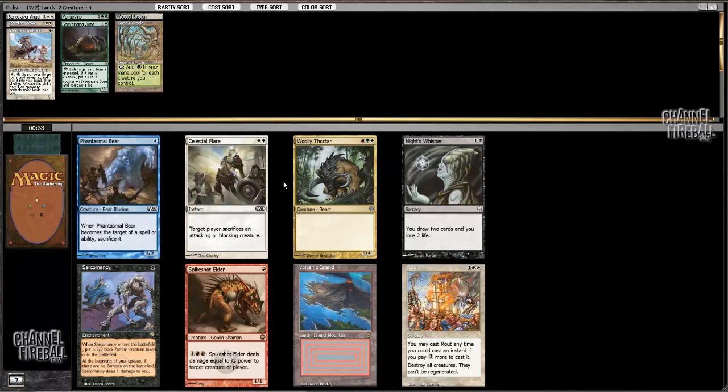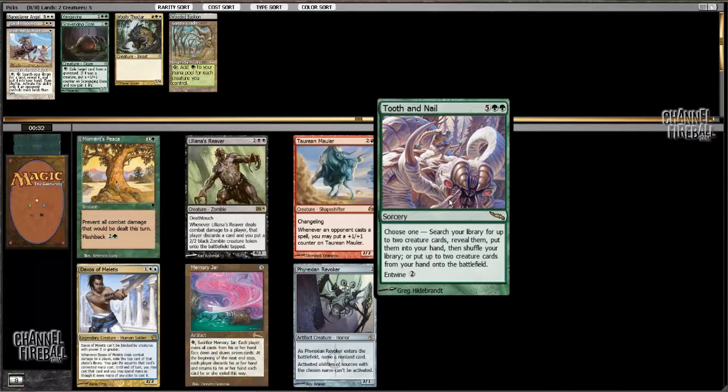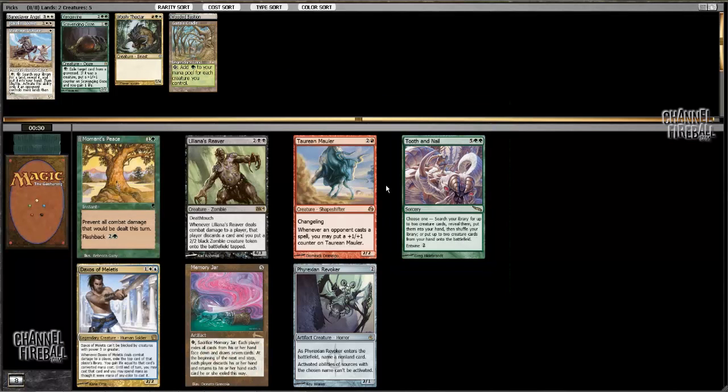Here I'm gonna consider maybe adding some red and playing Woolly Thoktar, although it's looking more and more awkward for me because there's a three-Wrath deck somewhere out there. I could just take Volcanic Island as well, but Volcanic Island doesn't do anything with what I've got so far, whereas Woolly Thoktar might actually be a pretty good fit. But I do need to get some things to work with the Cradle — it'd be nice if this Tooth and Nail came back. That's kind of what I was hoping for.